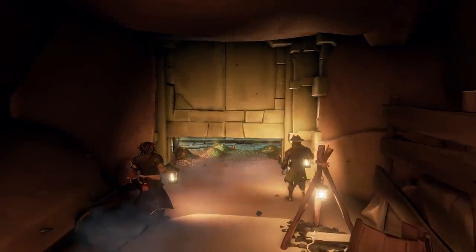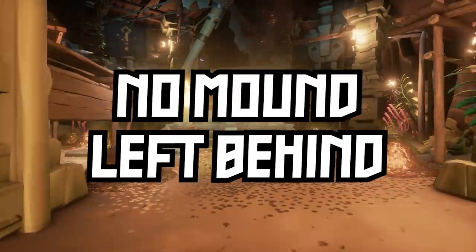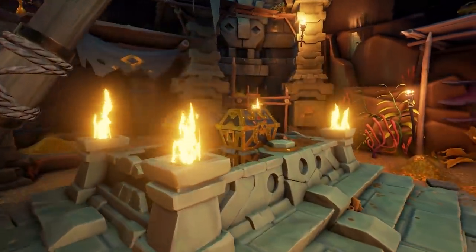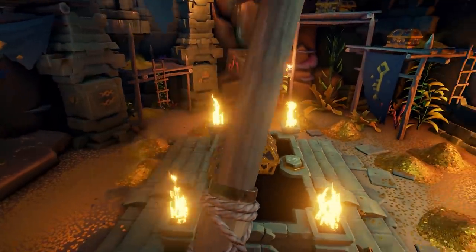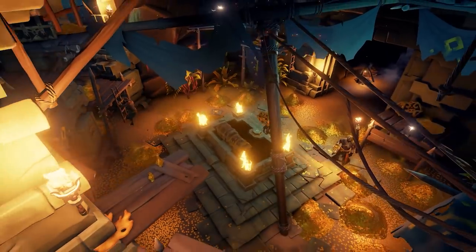With these new voyages, you also get some new commendations that you can unlock, and with these commendations you also get new sails that you can collect from Lariana. There's also a few new Xbox and Steam achievements: Golden Retriever, No Mound Left Behind, and We Don't Need No Maps. Alongside these achievements, we also see some new live events for this update, so definitely go to the Sea of Thieves Events Hub to check that out.